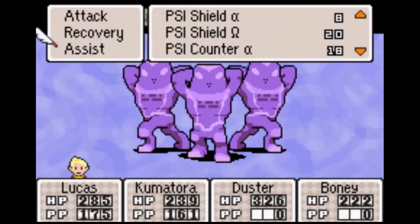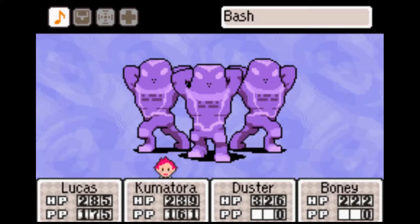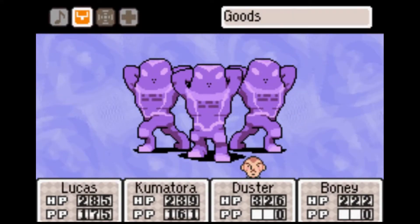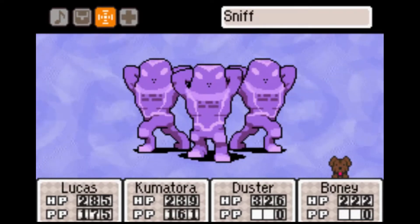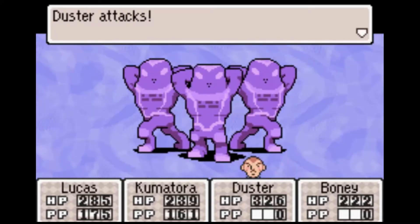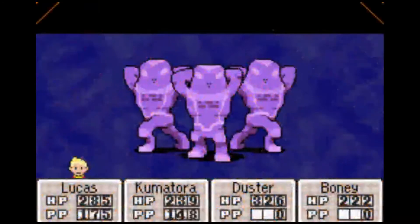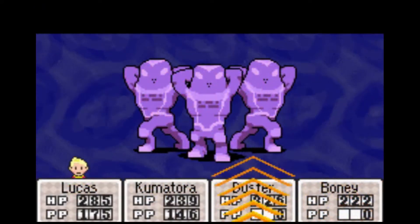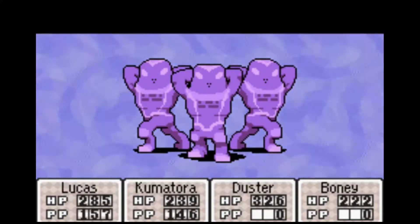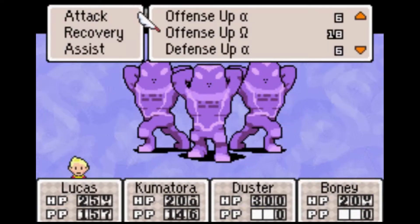We want Lucas to use Offense Up Omega, and we're gonna have Kumatora start attacking with Thunder Beta, which seems to be the highest level we have. We've already lowered their defense down by one stage, so we'll wait. You want to try and keep everyone's HP above 150 for this fight, because there's a really powerful one-last-attack they can do. Unlike other one-last-attacks, you actually have to survive a couple of rounds afterward. If you try to use any PSI other than the one they're weak to, it does nothing. Ow — see how much damage that did? If we didn't have the shields up, we would be in a world of hurt.